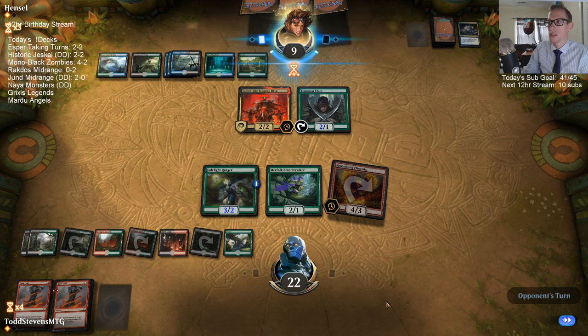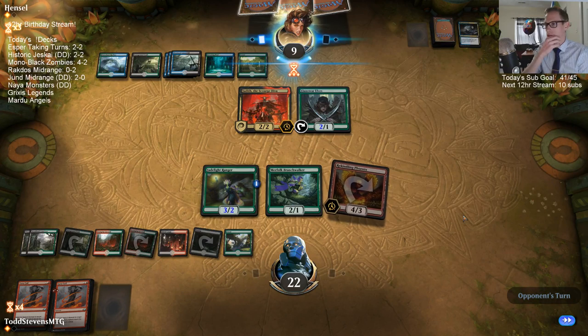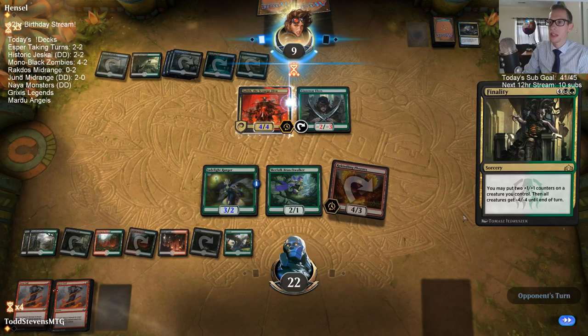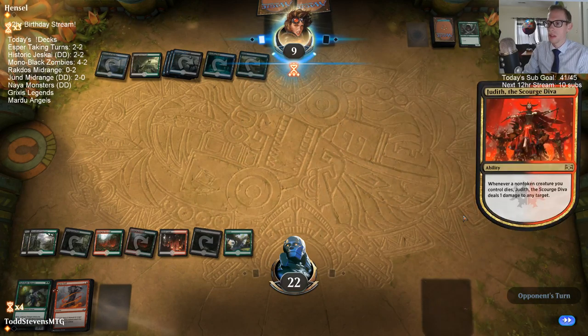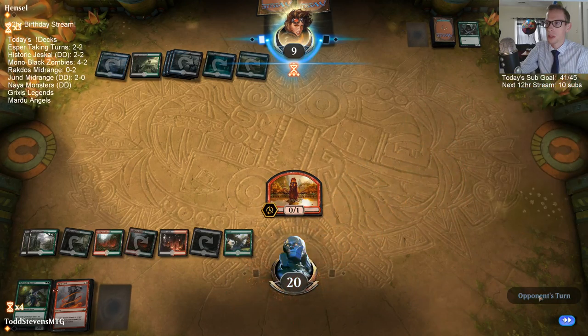Judith has just been good for us. Their Hostage Taker was not so good though — them taking Judith. These Soul-tie decks are all playing Hostage Taker these days instead of Ravenous Chupacabra, which is kind of worse.